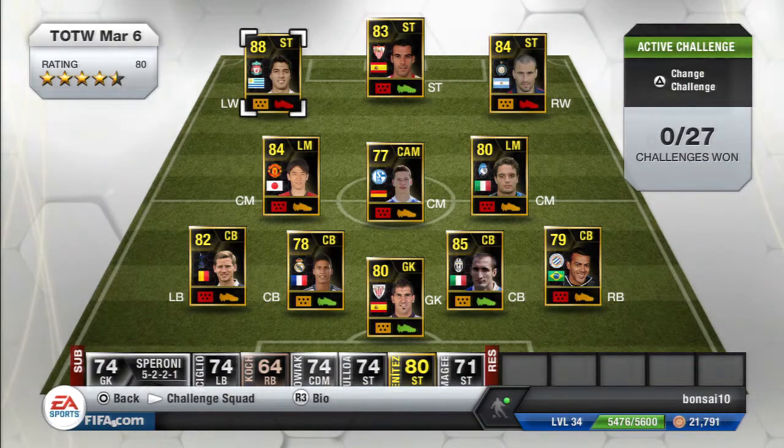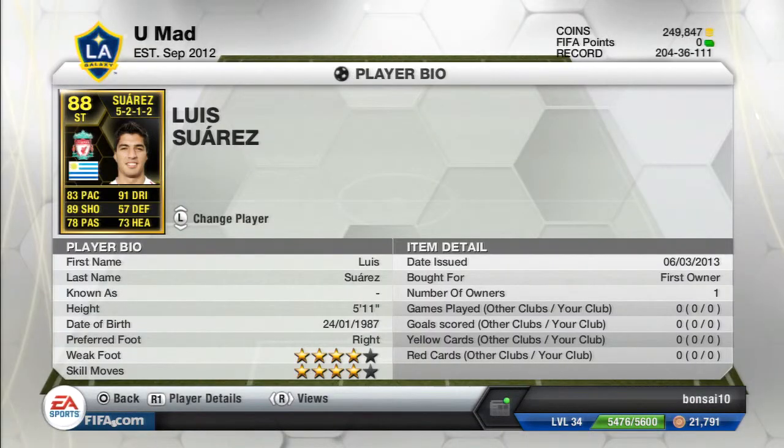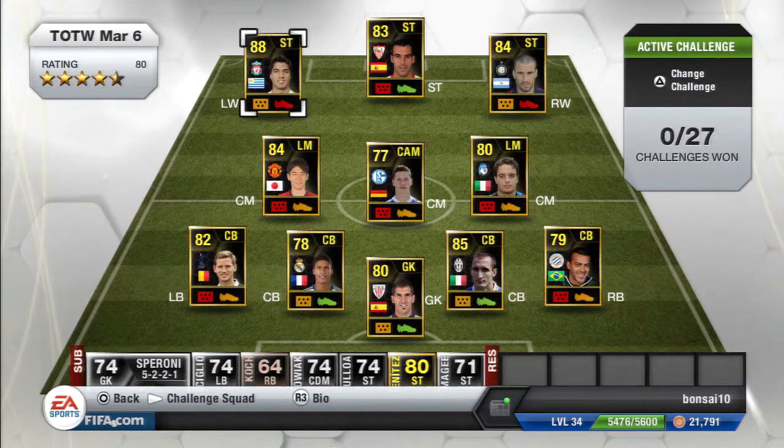Then we got Luis Suarez from Liverpool — 4-star skills, 4-star weak foot. He scored a hat trick this weekend so that's why he got this inform card. He has 83 pace, 89 shooting, 91 dribbling, 73 heading, and 78 passing. He might go for around 300k, so not many people are going to pick him up.